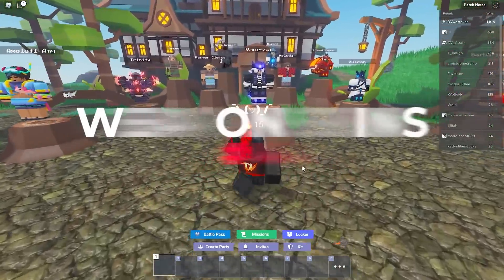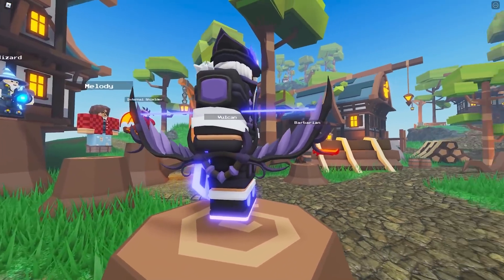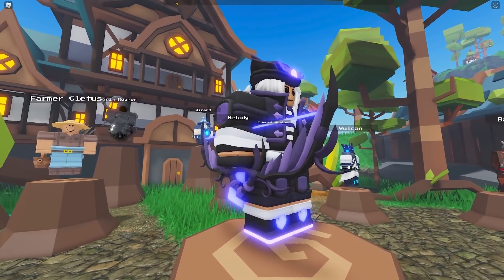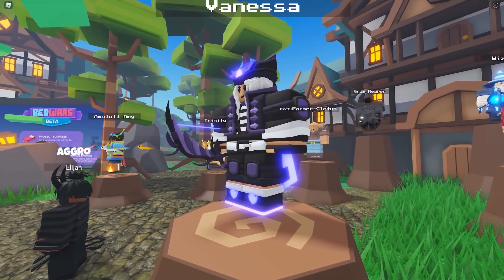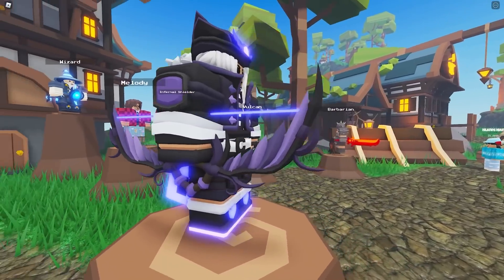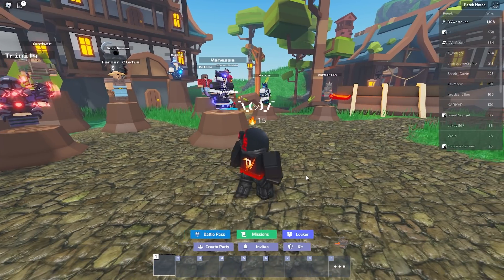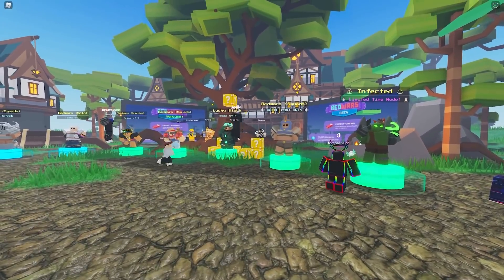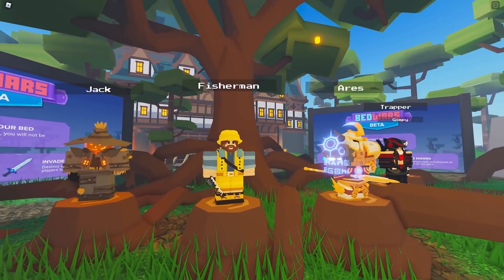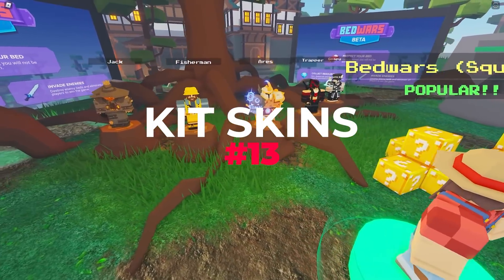Next up at number 14 are weapon skins. If you noticed the Vanessa kit that was recently released, it has a really crazy-looking bow — and everyone asks why their bow doesn't look like that when playing Vanessa. Wouldn't it be cool to have a gold bow skin, or even DB-style skins? Imagine an emerald sword with flames in a DB style. These could be part of the battle pass, either bought, unlocked, or earned as limited items.